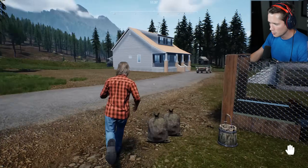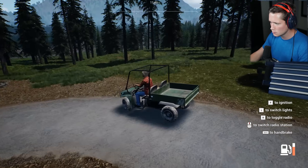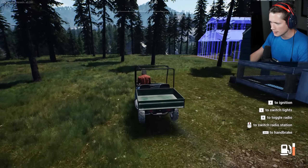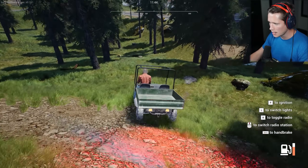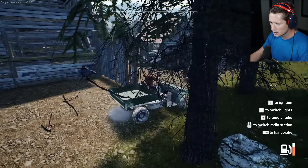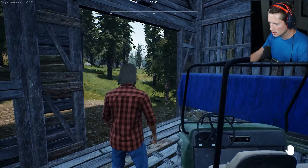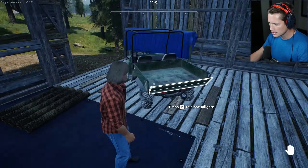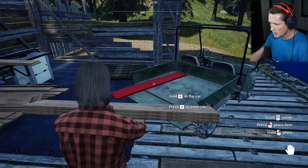Now what we're going to do is go grab our Gator, go down to our lumber mill, and pick up a bunch of wood to use to build this thing. We chopped up this wood while we were waiting for our hens to lay eggs like three or four episodes ago, so it's just been sitting here. Hopefully it's still here. Go ahead and back this thing on in — looks good to me. Let's lower this tailgate and pick up three at a time.